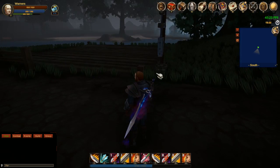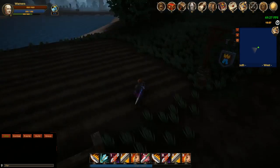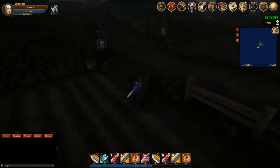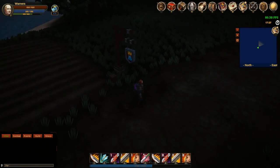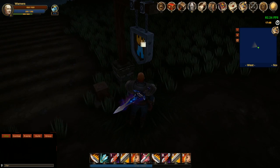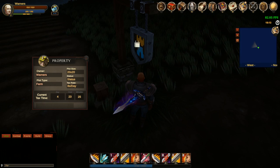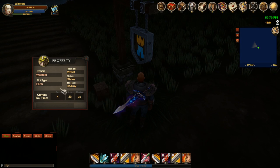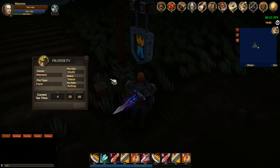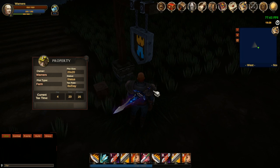Let me show you the farm area quickly. This is a farming plot right here. Usually all housing or farm plots have a for-sale sign at the front. As a player you would come here, click on the sign, and this is the UI that opens up. I already bought this plot. On the sign UI you'll see the owner, the plot type, the size of the plot, status, and then you have a tax rate. Currently the tax rate on this plot is eight silver per day, and the tax rate depends on what type and size of plot it is.